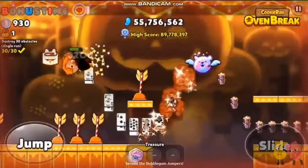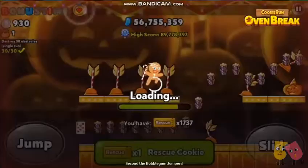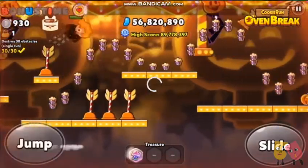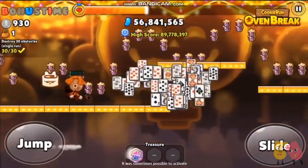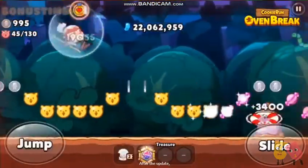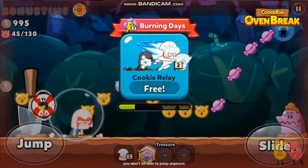Second, the Bubblegum Jumpers. You probably know that by jumping several times just before a cookie ran out of energy, it was sometimes possible to activate one last cookie skill. After the update, when the cookie runs out of energy, you won't be able to jump anymore. To compensate, there will be more bonus points per jump.